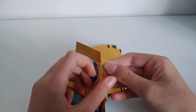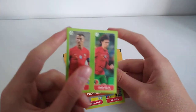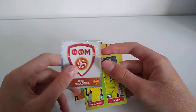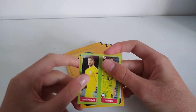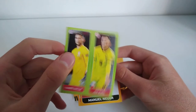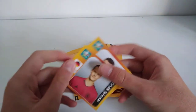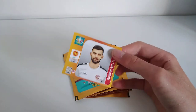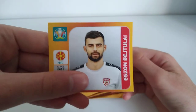The next sticker — oh, this is great. Cristiano Ronaldo and Howe Felix, a fan-favorite Cristiano. Then we have the North Macedonia team badge. Next we have Thomas Vachlic and Jan Borel for Czech Republic. Then we have Manuel Neuer, the German goalkeeper. And then we have Exyn Baitulai for North Macedonia.